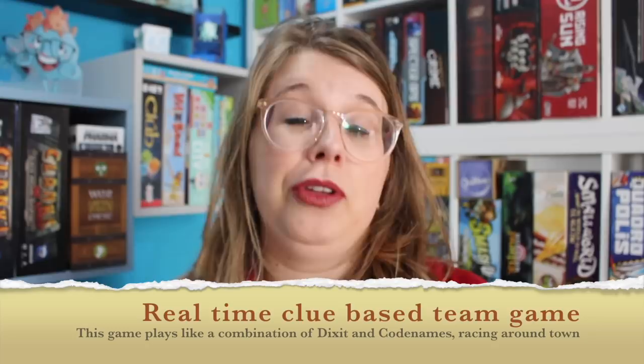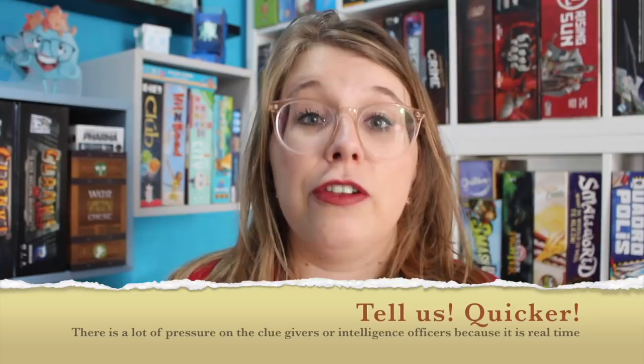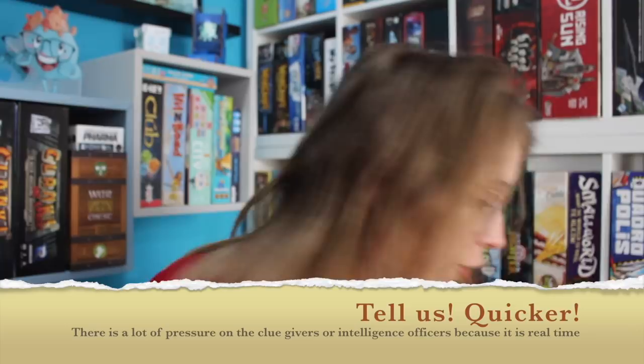The game plays like a combination of Codenames and Dixit. You're going to be in two teams, with one captain who has an overview card showing where they need to lead the team. You have to gather three pieces of evidence and then go to the client to win the game. The game plays in real time, so both teams are simultaneously trying to be the fastest to find those pieces of evidence. Because it is in real time, a lot of pressure is put on those information officers who are trying to guide their team to the right spots with these Dixit-like cards depicting all the different artwork.